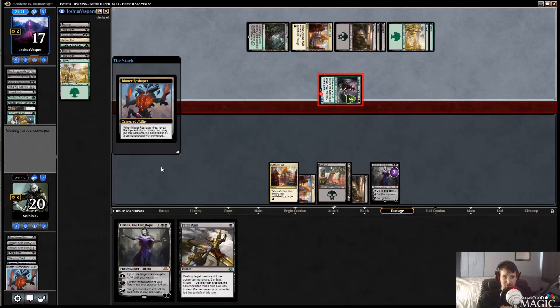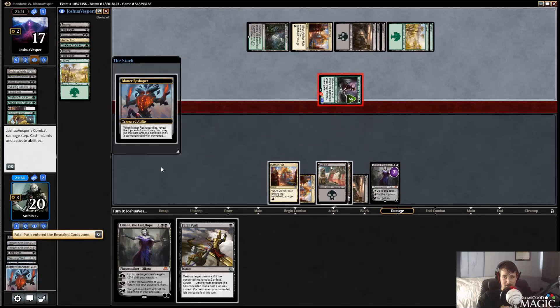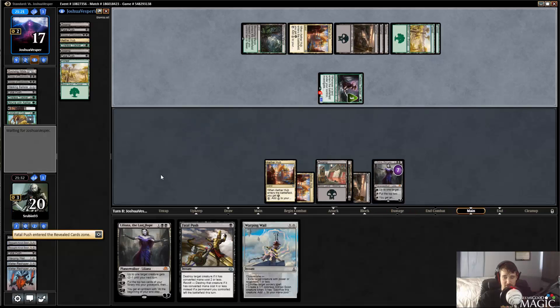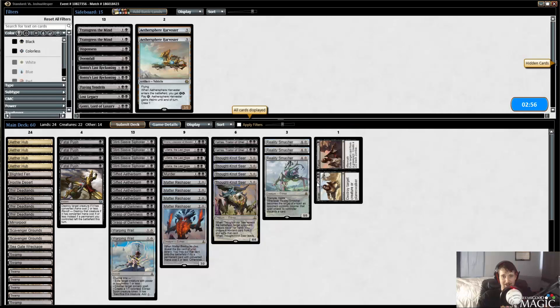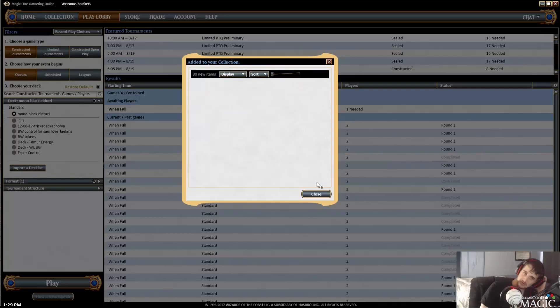All right, let's spin the wheel here. Fatal Push in my hand, Warping Whelk in my hand — and we win that game. All right, Liliana ultimate just what we talked about before: using Liliana as a threat more than a value walker, and we just won that match.